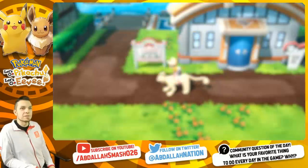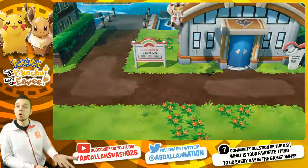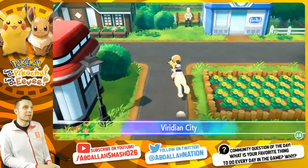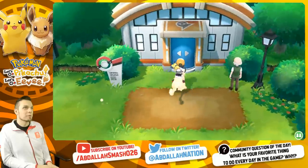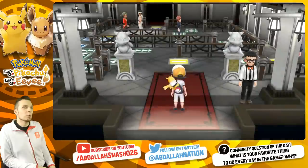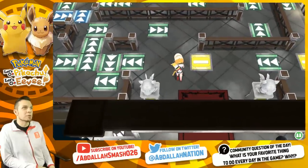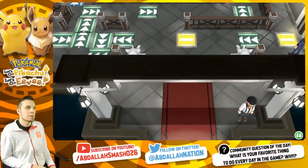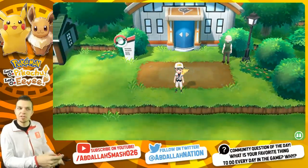Number seventeen: fly to Viridian City and rematch Blue — old-school Gary. You'll have to do the spinning platforms again, but spin your way up and fight Blue for a very cool rematch. Giovanni is gone and Blue took over as gym leader, which is kind of cool.